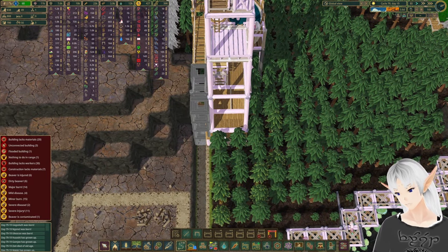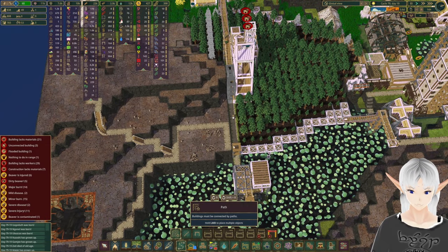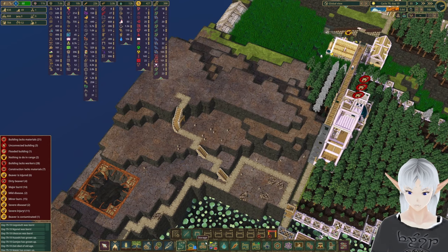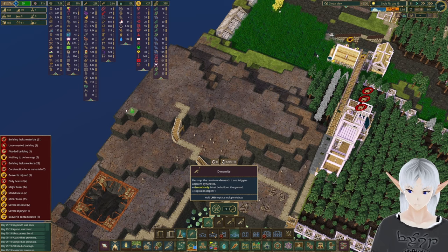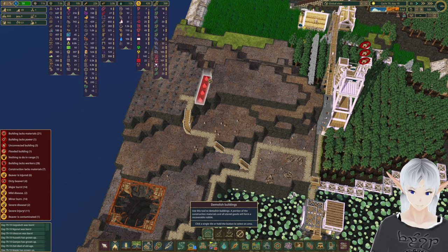Eventually we'll put a tree between the two buildings, but for now I'm not that worried about it. It looks like we've got access again up here, so we can go back to blowing up the mountain. We've got a decent amount of dynamite — we can definitely get at least part of this started.